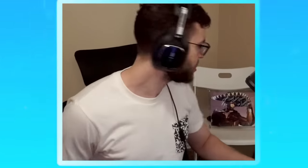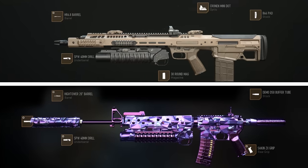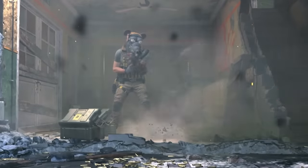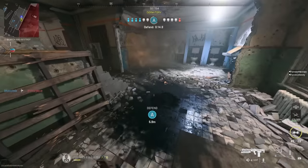Tis I, the one and only Tglizzy. Okay, so we gotta make our classes. I mainly use this setup in search and destroy. I chose fast hands over restock so I reload my musket faster. Plus, it comes in handy when you can just spam it over and over again when you're defending the bomb — I ain't gotta watch the bomb, I just shoot these.